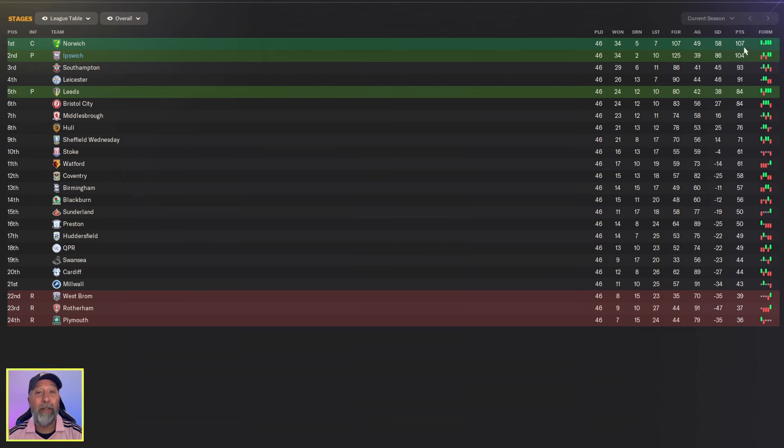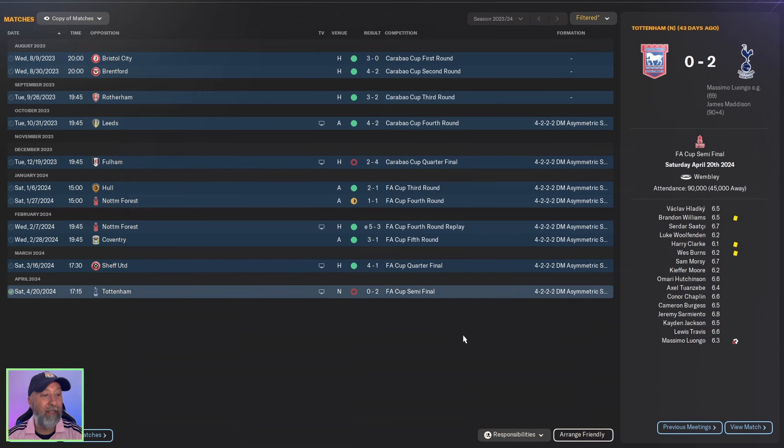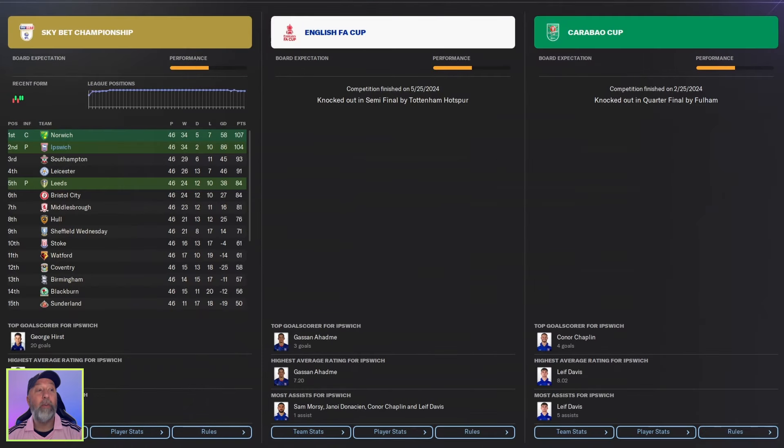As always, how did Ipswich Town do? They're in second place, just three points off first-place Norwich, well above Southampton in third — automatically promoted and doing very well. In domestic cups: Carabao Cup quarterfinals lost to Fulham 2-4, which is a bit hurtful. But they reached the FA Cup semifinals with a nil-2 win over Tottenham. Overall a pretty fantastic job in the Championship — second place, FA Cup semis, Carabao Cup quarters.